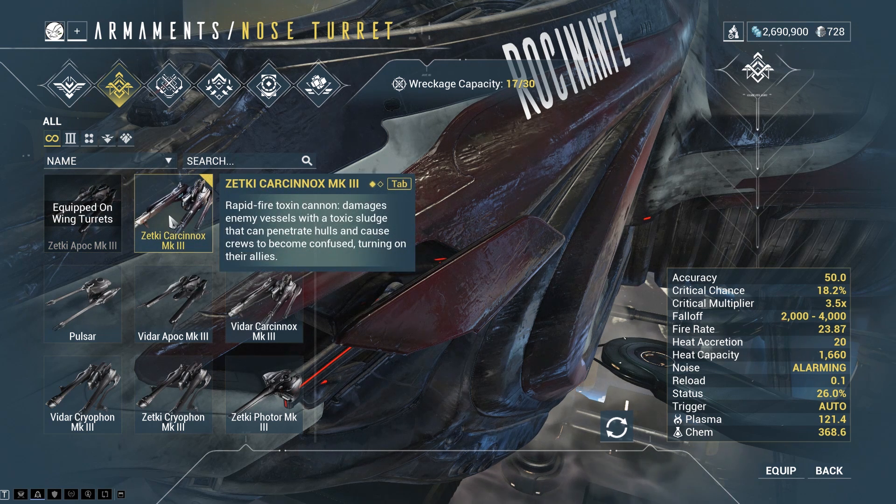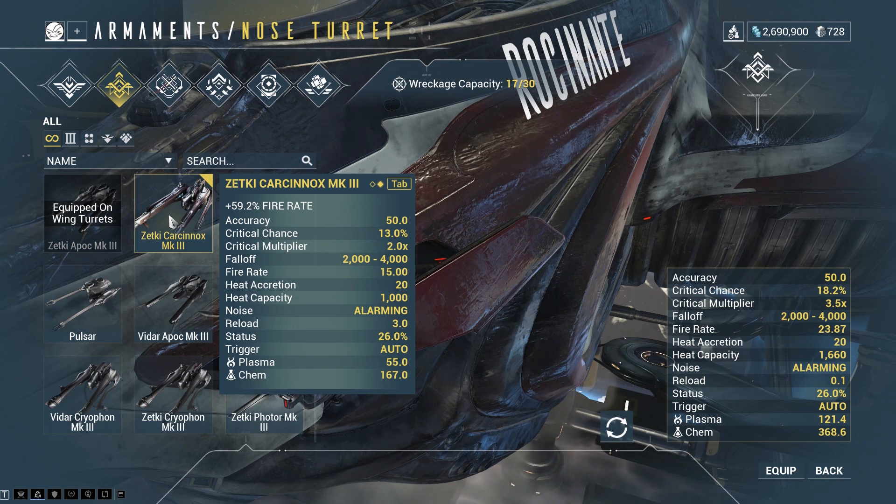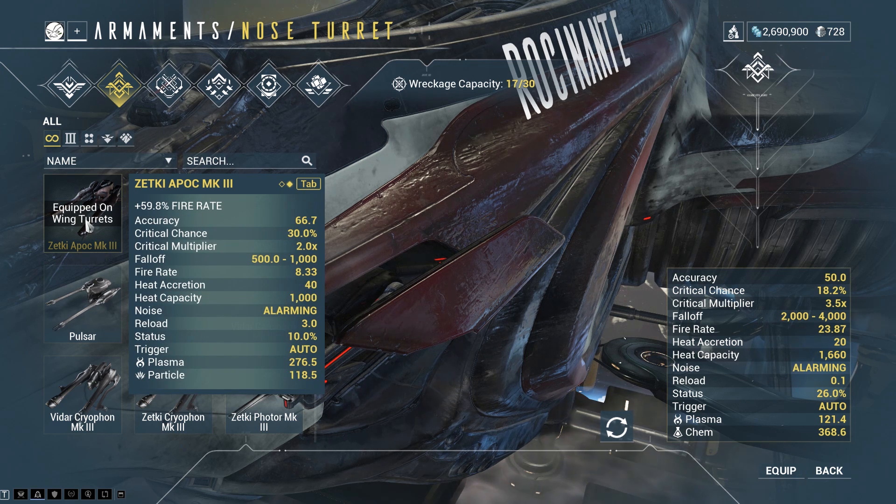If I look at the Karsenok, I'm lucky enough to get a bonus 59.2%, so it shoots really fast. Accuracy is only 50, which in comparison to the Zekti Apoc is 66.7 — slightly more accurate. But something they did not mention here is flight speed. When the target is really far away, it actually gets really hard to hit. So you have two different things you want to work with: not only is accuracy important, but also flight speed, because if flight speed is bad, your personal accuracy is going to be bad as well.